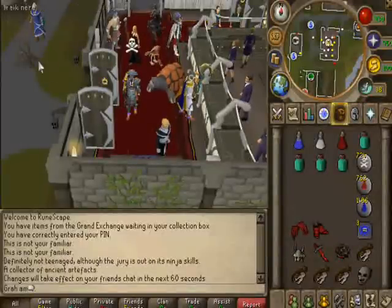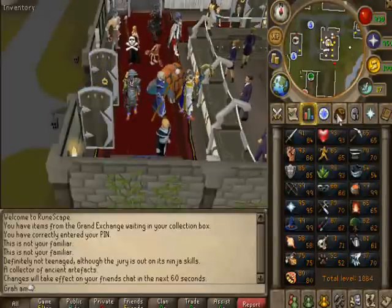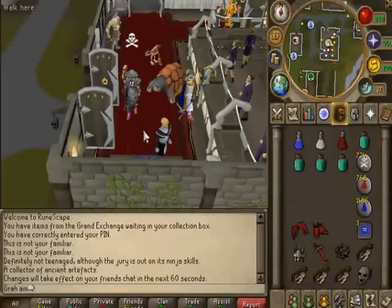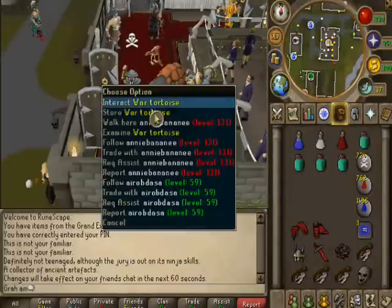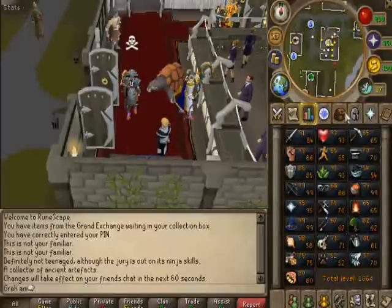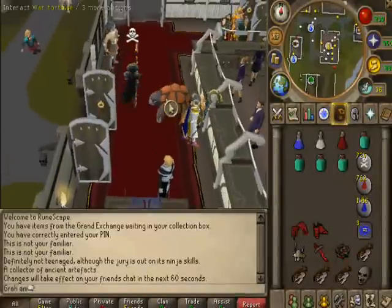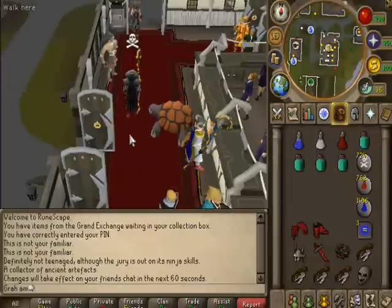Any familiar works — they all speed up the trip. The higher level familiar you use, the more they will speed your trip. I only have 70 summoning so I'm going to stick with the war tortoise. The bull ant will be the worst to bring — it is the first familiar that holds items, only about 6 spaces. Then you have the spirit terrorbird, recommended for lower levels around 52 summoning. Then the war tortoise, which holds 18 spaces and requires 68 summoning.